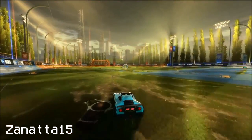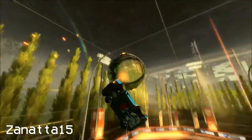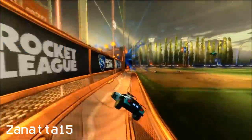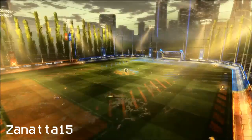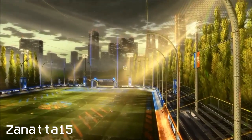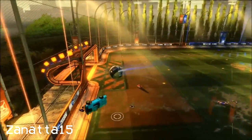Now for number 1 we have Zanato15, and it's a goal of his own making. Gets it off the kickoff, hits it up in the air, going to get one touch with the freestyle touch, gets in a perfect angle and hits the ball in. Well done to Zanato15 for the number 1 spot. This is just incredible — to get the freestyle touch perfectly on the wall, judge where it's coming off the wall, and to perfectly get in from that angle. I mean, if I was the opposition, I would have just forfeited that match after that amazing goal.